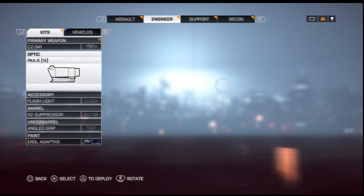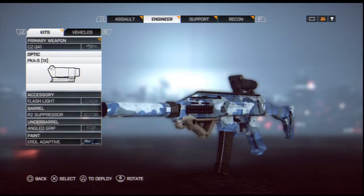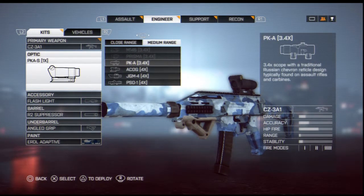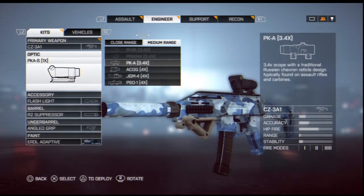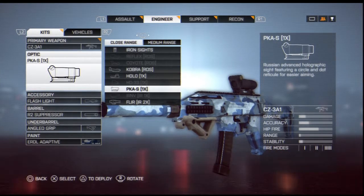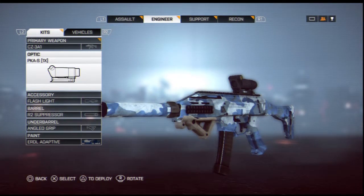The optic sight is going to be called the PKA-S. Do not use the other one, the PKA 3.4, because with that one you'll feel more recoil and it'll shoot all over the place — you really don't need that much zoom. Just put the PKA-S on. You saw my previous gameplay where I got around 50 kills, and that's the same attachment I've been using.